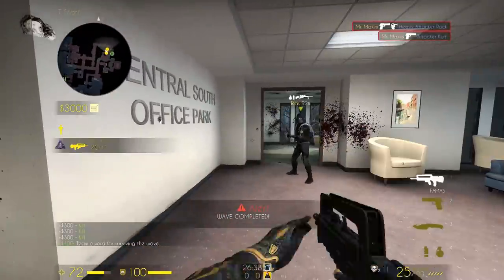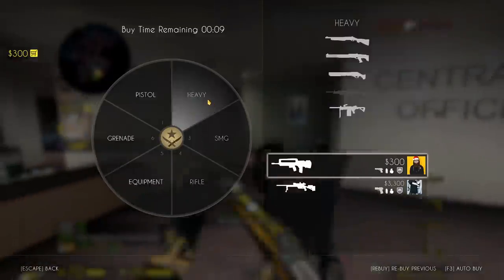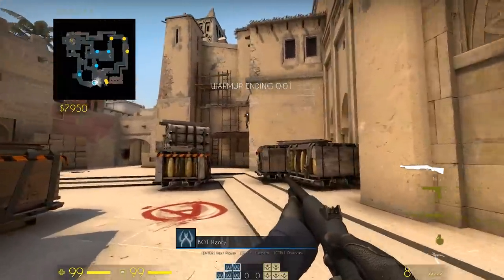The end of match screen will now always display the agents rather than the most recent model used as player or bot, and they improved the bots in Guardian missions. And that is the previous update.